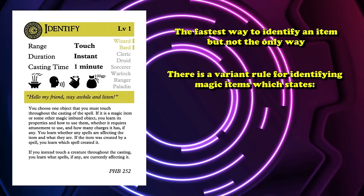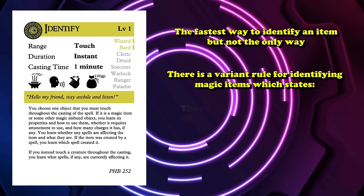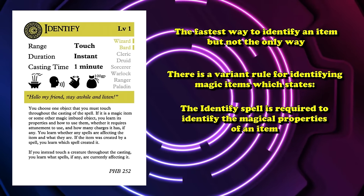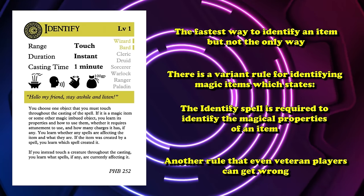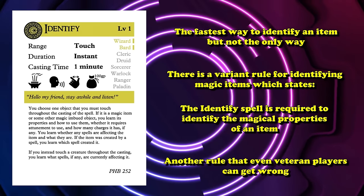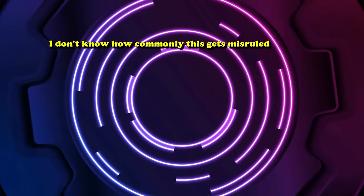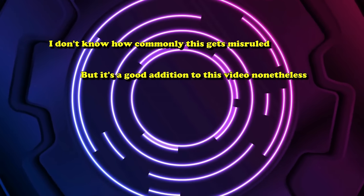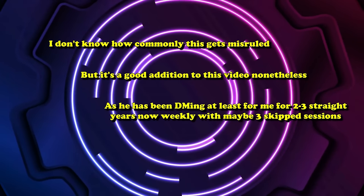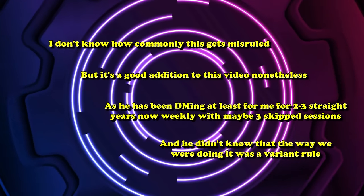However, there is a variant rule for more difficult identification, which basically states that you need to use the Identify spell in order to know the properties of a magic item. I didn't actually know this ruling for the longest time and always assumed you needed Identify to know what a magic item did. The way I'd been doing it nearly my entire D&D career is basically just a variant rule to make it harder — not the default.